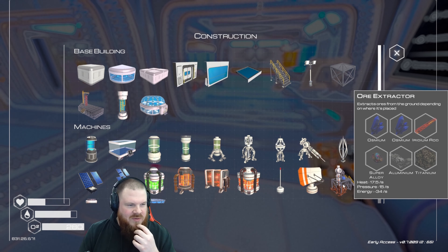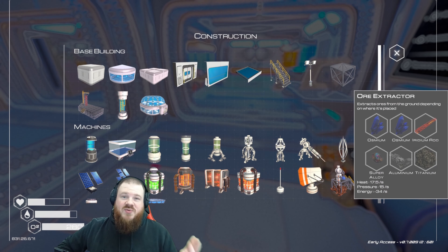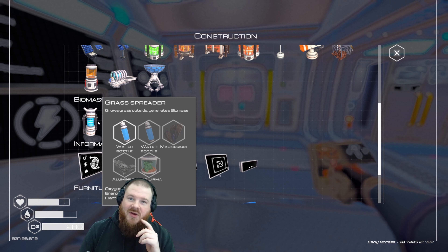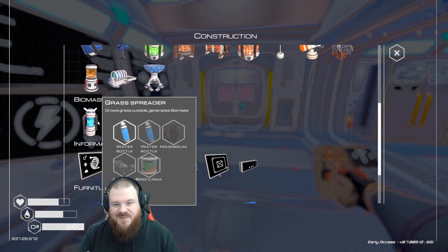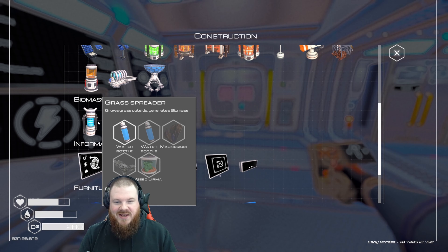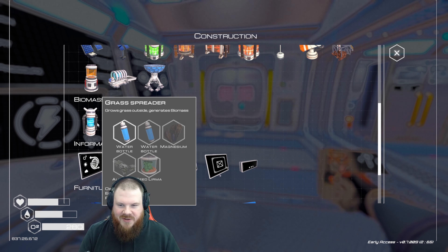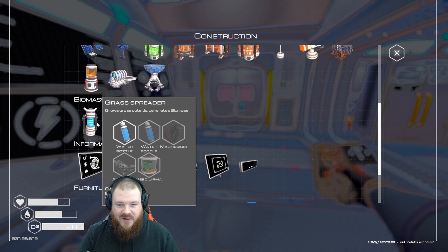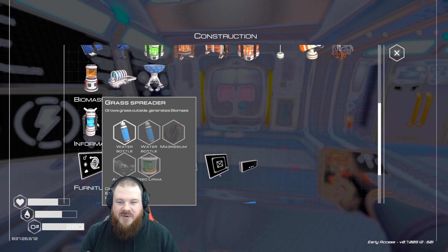I was about to suggest we build an ore extractor. But I've never come across osmium before, and it requires an entire iridium rod, which means I'd probably need to sacrifice a heater to build one of these. Which wouldn't be a problem if it generates iridium — but osmium? This produces oxygen and plants. Plants are what I need to start working on the biodome. I'm going to place one of these down and figure out precisely what it does. If it literally grows grass, this could make the planet look beautiful.